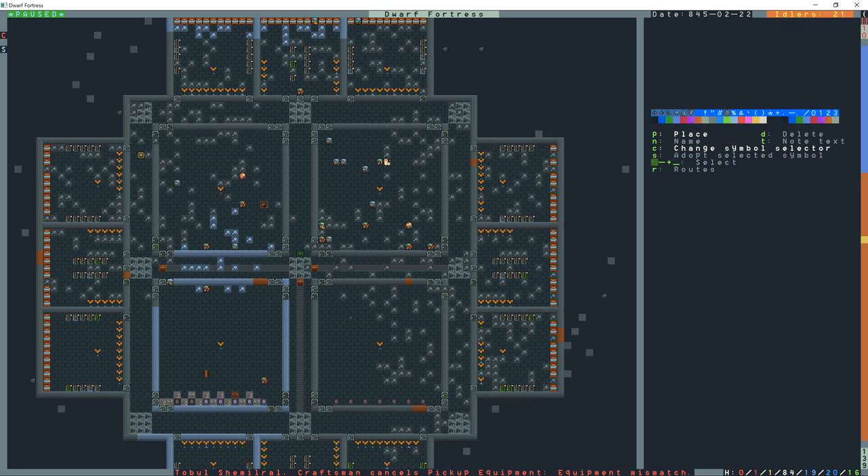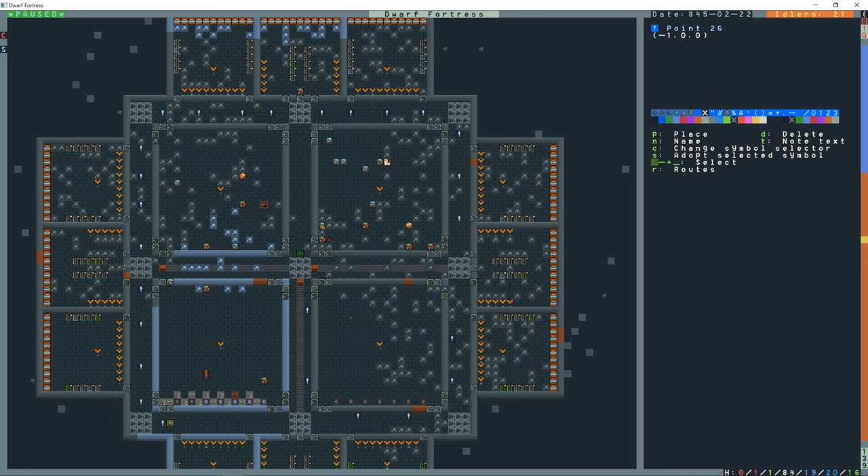Press Shift+N for points and routes. I can go to a location in the fortress, select a point, and hit place — that's point one. Move down a bit, press P again for point two. I'll make points three, four, and so on all the way around — up to point 30, back to point one.